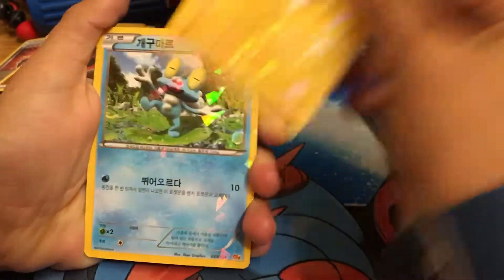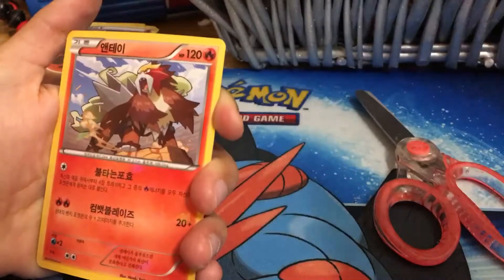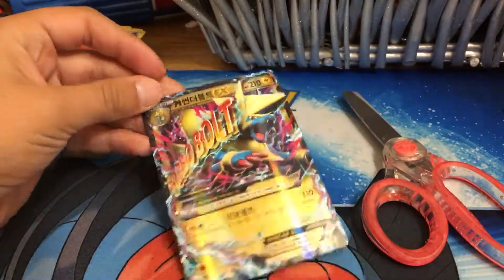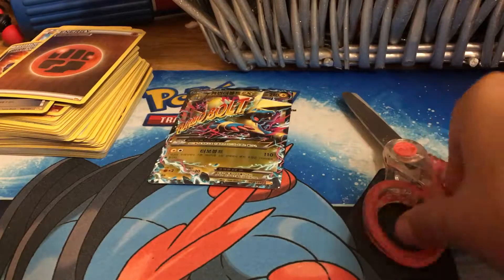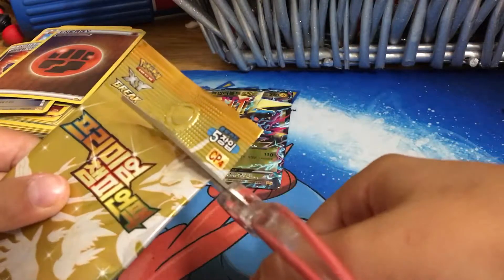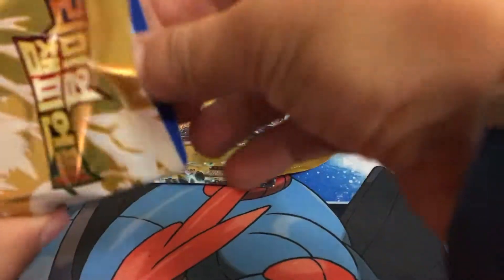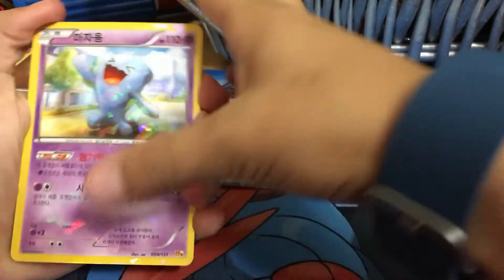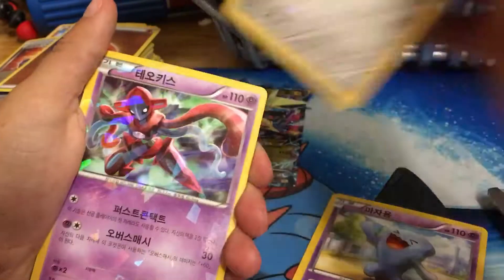We got Duel Tick, Frogky, Artillery, and — oh awesome — we got a Mega Manectric! This is awesome. Of course it's fake, but who cares, that's still awesome. I got this whole box for 24 bucks, and you would think it's just one pack but it's the whole box.